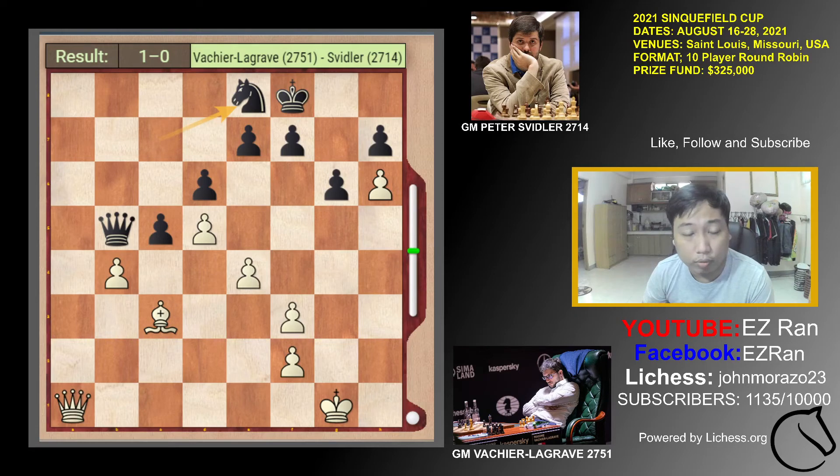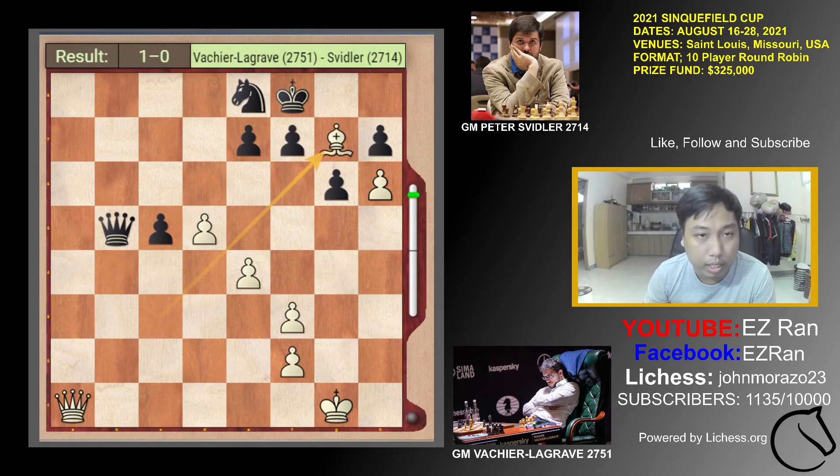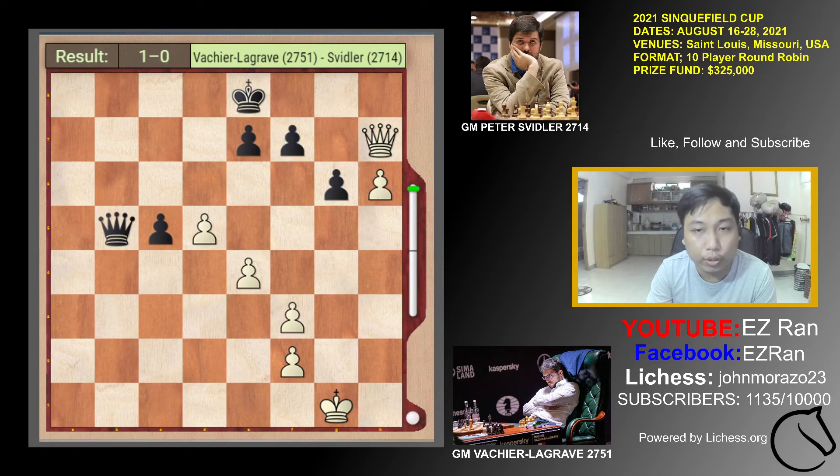After B4, Svidler went to play the mistake — Ne8. For a human eye, or for a lower rated player, this is not very obvious that it's a mistake. But for a strong grandmaster like Lagrave, he exploited this move. Pawn takes pawn, pawn takes pawn, and Bishop G7, Queen G8. Black cannot capture this because of the queening pawn. Black went to move King G8.